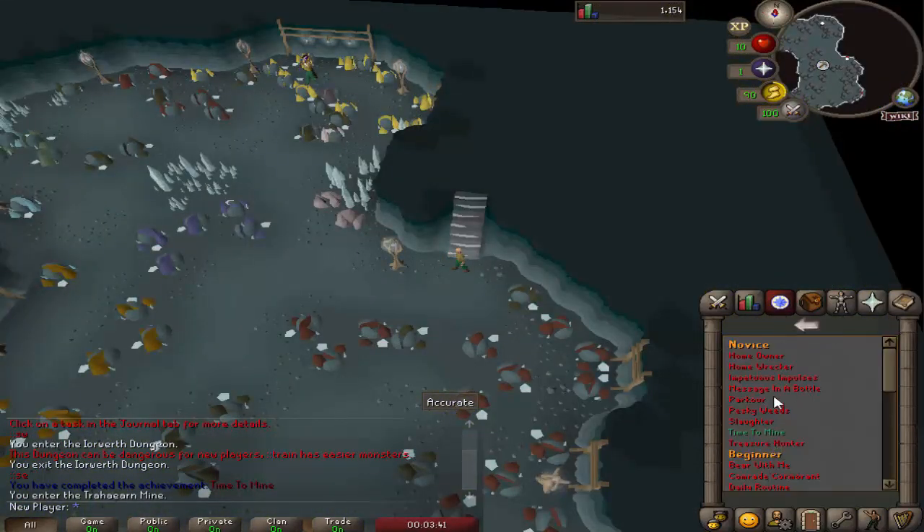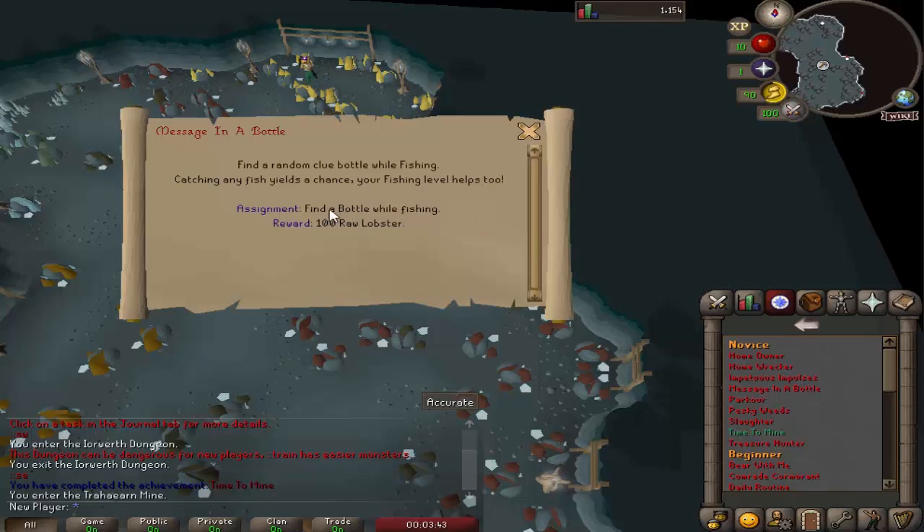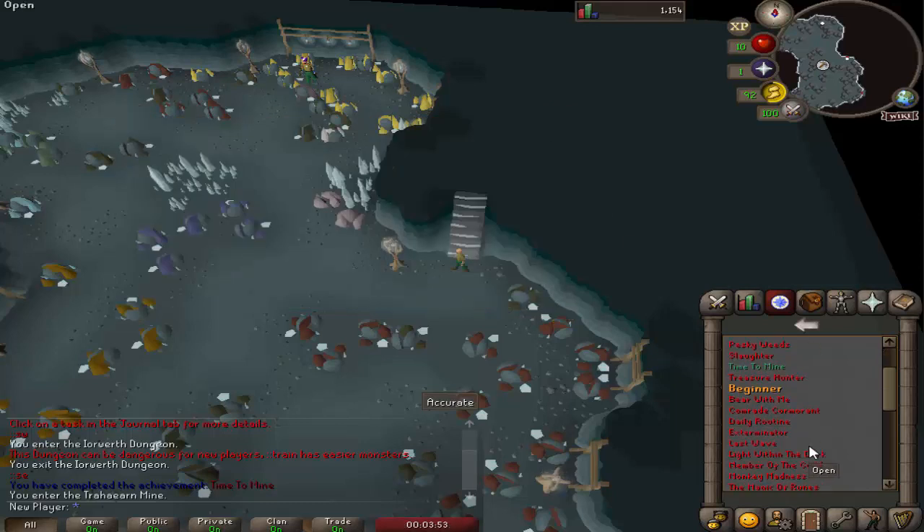There are plenty of other achievements. You have some like 'Messaged in a Bottle' — find a clue bottle. Once you do the clue and complete it, you'll automatically get the Treasure Hunter one, which is opening clue scroll rewards. So a lot of achievements are like that. To unlock the starting gear, you also need to do some of the achievements.